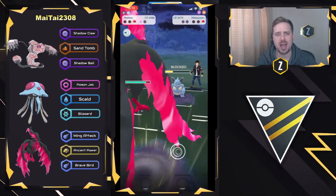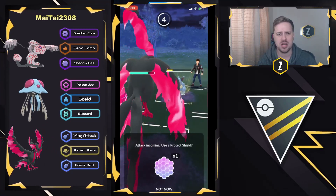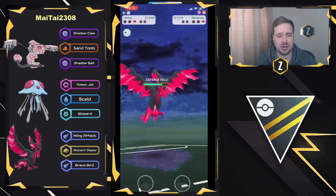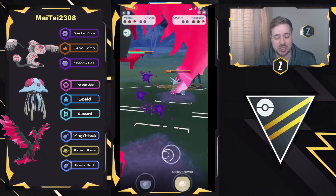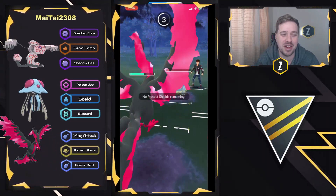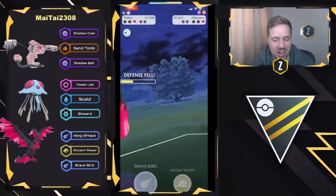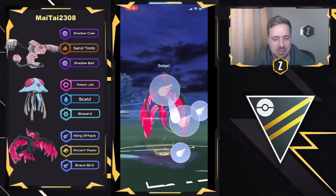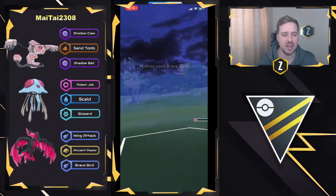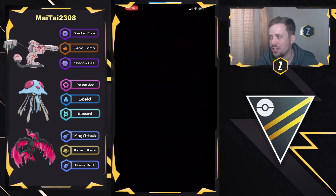Kind of funky right there — swapping back into Giratina Altered in a situation where you know it has Shadow Ball. Maybe they were just trying to call the double Sand Tomb, but risking getting one-shot, which is basically what happened right there. And we're going to see a Brave Bird — this is how you end a game right here. Hopefully this isn't Stone Edge. No, it's just another Poison Fang. They go ahead and end with the Brave Bird — boom! Down goes the Nidoqueen. And that is going to be a good battle. Very well played.